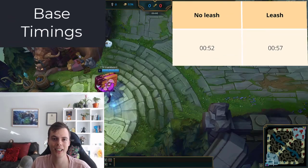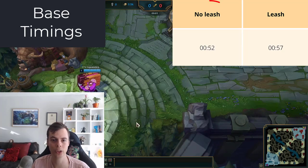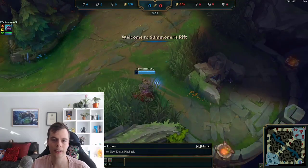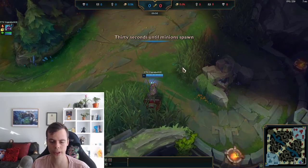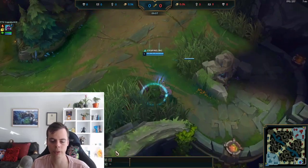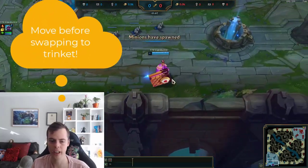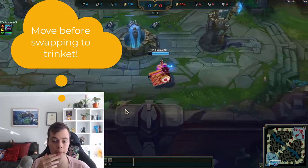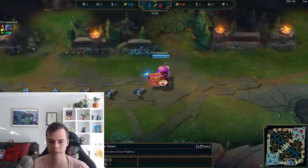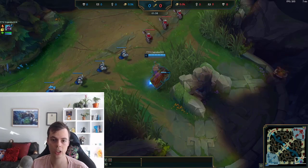Now let's look at base timings. The latest you can base and still control mid bush and move in time with the wave on the first wave is 52 seconds. In a practice tool demonstration, I channel my base just before 52 seconds — there is a slight 0.5-second channel time. At around 52 seconds, you base and instantly input your movement command from base. Don't buy items and then move — instantly move and buy items while leaving the fountain. You can see moving with the minion wave and arriving at the mid bush in time with the wave.